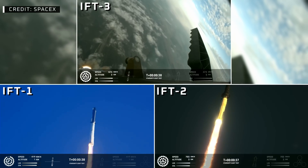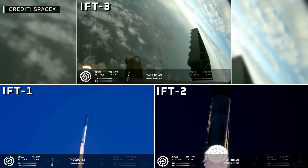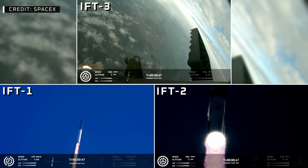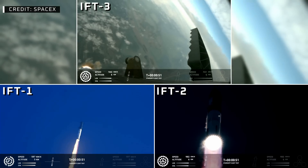30 seconds into flight, we are feeling the rumble. We are seeing 33 out of 33 Raptor engines ignited on the Super Heavy booster. Booster and ship avionics power and telemetry nominal. Acquisition of signal, Corpus Christi.